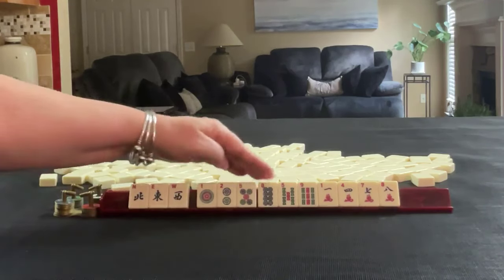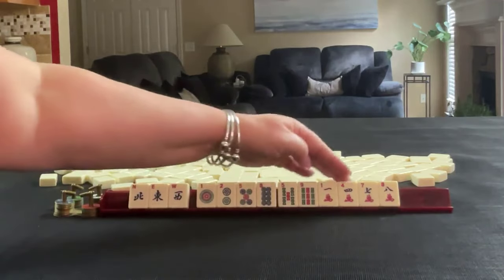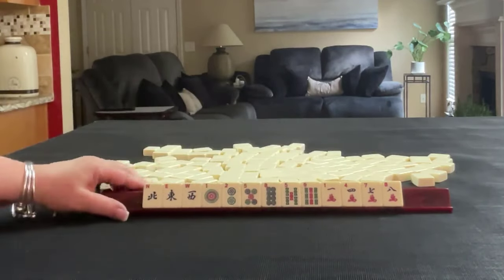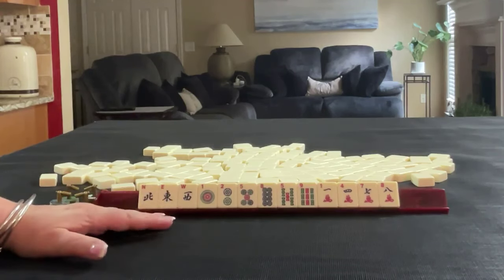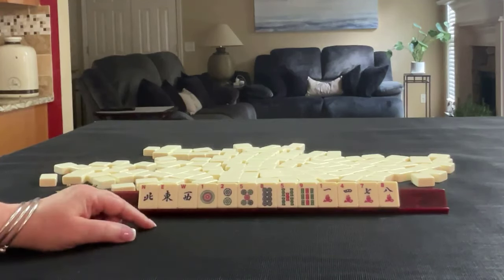One, two, five, eight in dots; five and nine in bams; one, four, seven, eight, eight in cracks. If these were your tiles, what would you focus on and what would be your first pass?